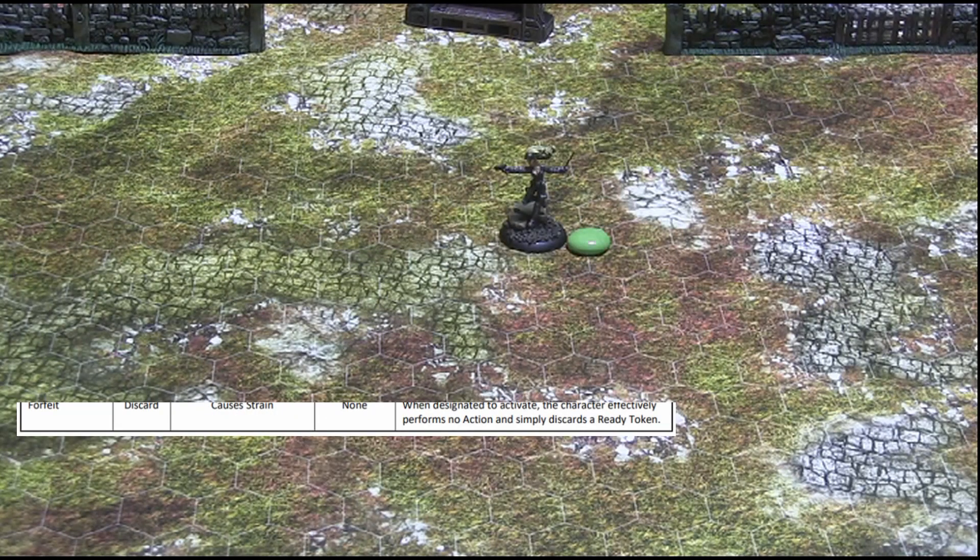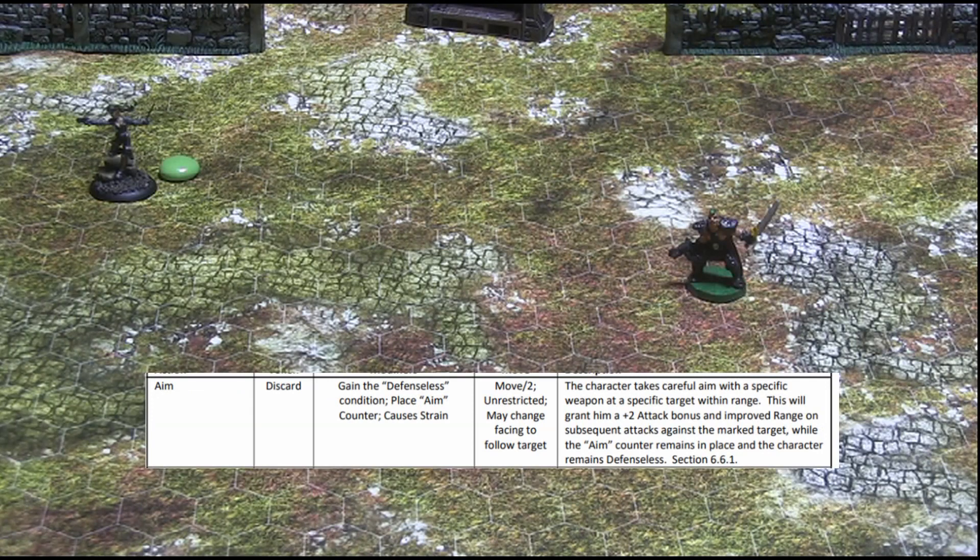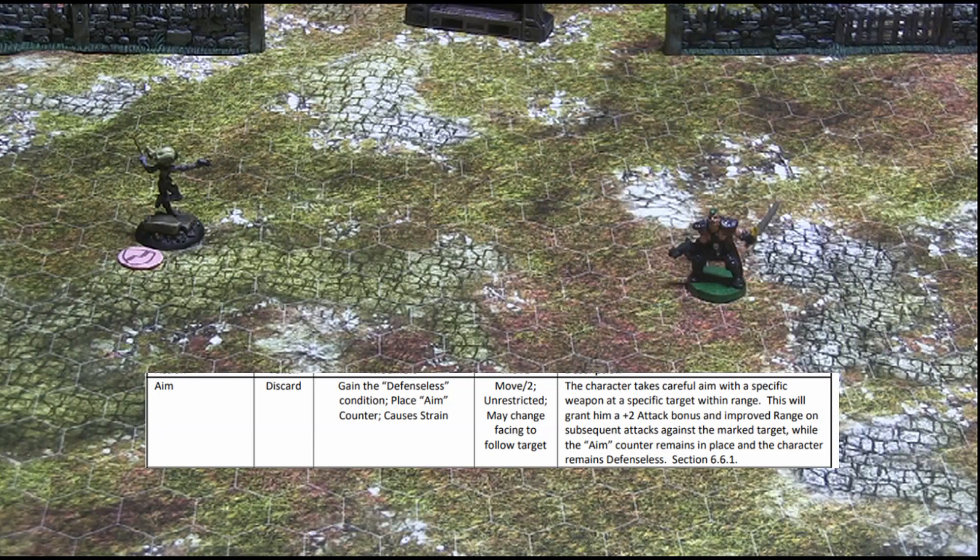In a forfeit action, a character discards a token but does nothing else — the character simply forfeits his opportunity to act. In an aim action, a character discards a token to move up to half his relevant move meters and then gain the defenseless condition. At the same time, the character marks a target with an aim counter, which on subsequent attacks will grant the character a plus two attack bonus against the marked target, and may improve the range score of certain ranged weapons used against the marked target. The aim counter must immediately be removed if the character loses the defenseless condition or loses line of sight to the marked target.